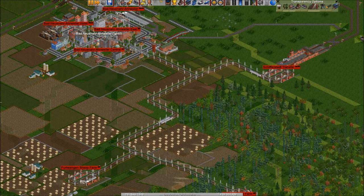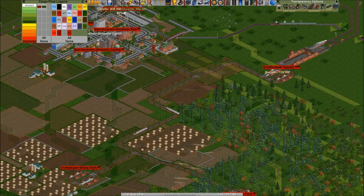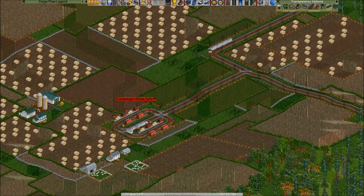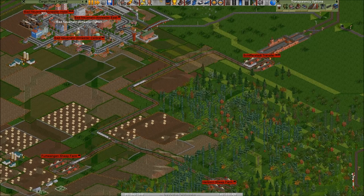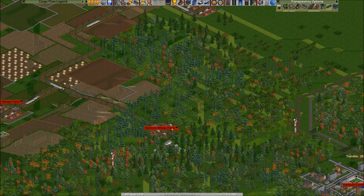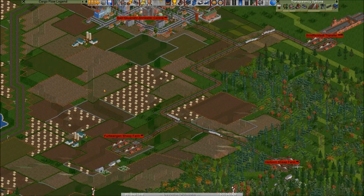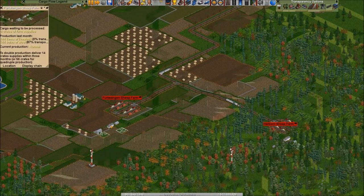I already checked how to get my transparency options — there we go. We're going to need the legend soon. I didn't actually turn these into smaller circles. This one and this one I could have changed to be a small loop instead of this double loop, but I noticed the livestock is actually not coming from these — these are grain and sugar beet. The livestock is coming from these, so these produce livestock and wool.